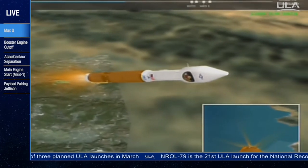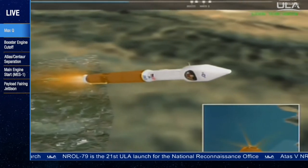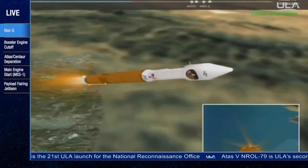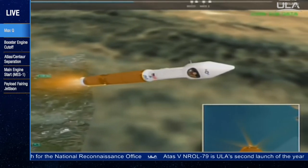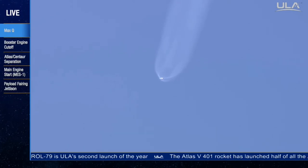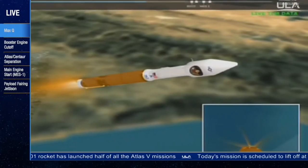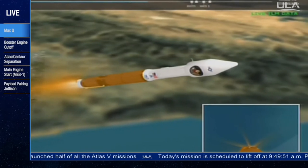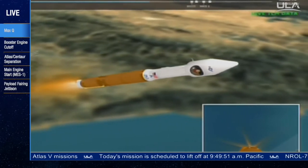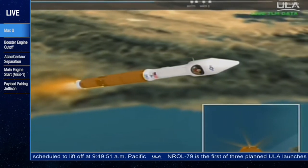RCS pyrovalve required, now pressurizing to flight levels. Signatures look good. Current altitude is 31 miles. Downrange distance, 43 miles. Current velocity, 4,458 miles per hour. Body rates still look good. Currently accelerating at 3.3 G's. Closed loop steering has been enabled. No transition rates to speak of. All looks good.